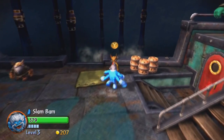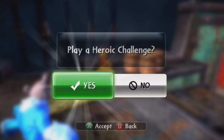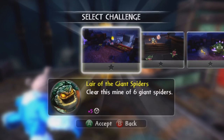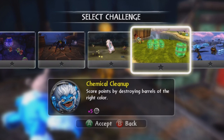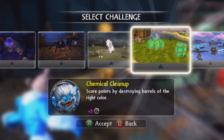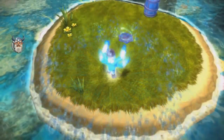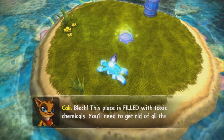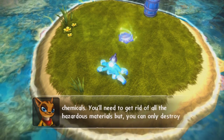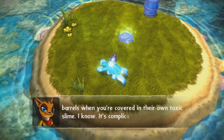Let's check out Kali and do this hello challenge. Ready for more training? Let's do it, Kali! Let's look for Slam Bam. Chemical Cleanup — score points by destroying barrels of the right color. Green barrels. This place is filled with toxic chemicals. You'll need to get rid of all the hazardous materials, but you can only destroy barrels when you're covered in their own toxic slime. I know, it's complicated.